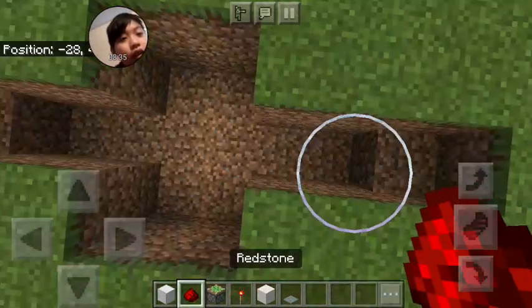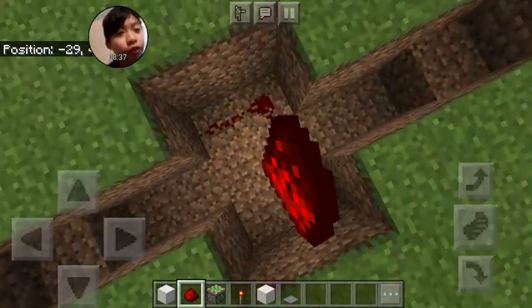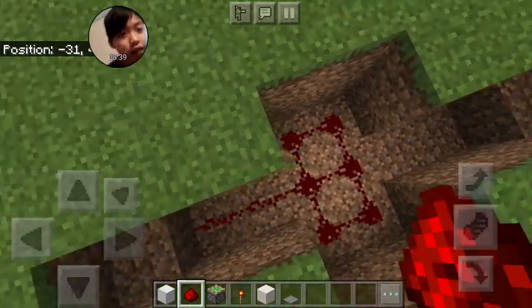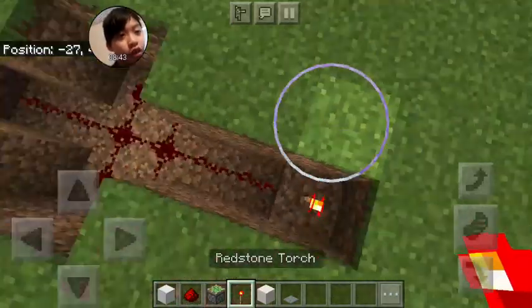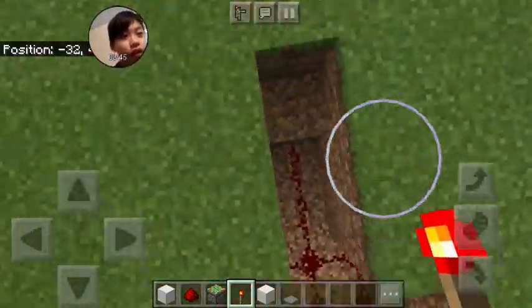Now you should be good to go. Place this rectangle of redstone, then add the redstone torch. Let's add the redstone torch.